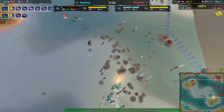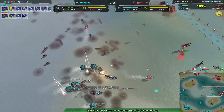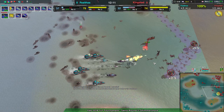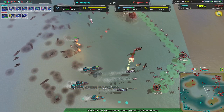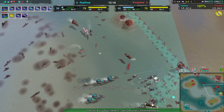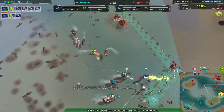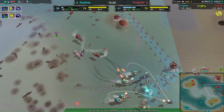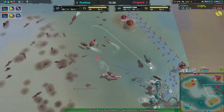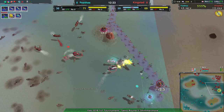Enough mistrals win against sirens - that's a fair point. But if Kingstead is able to get those mistrals enough room and keep the corsairs at bay long enough, they could theoretically stop the sirens and even out army sizes, giving Kingstead the opportunity to rebuild and counter-attack. But that is difficult with the sirens coming in.